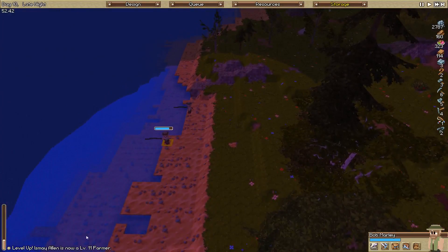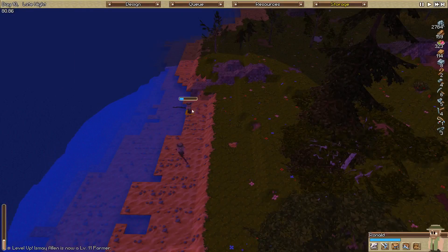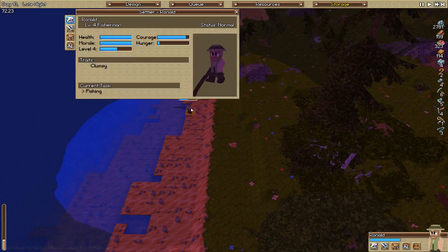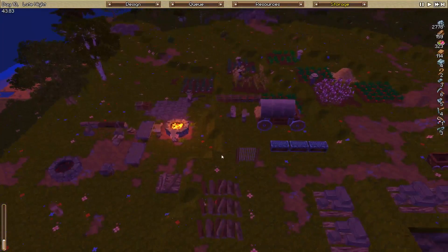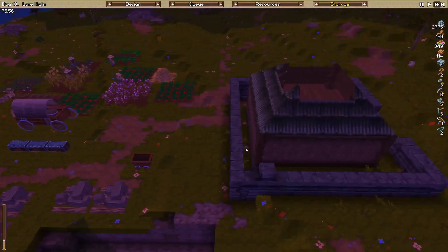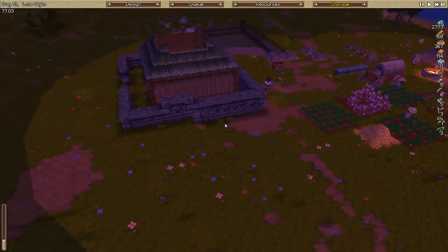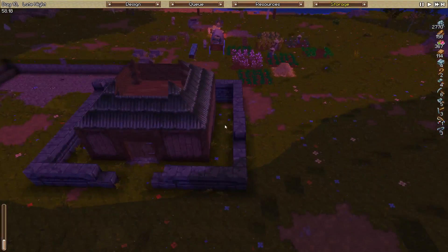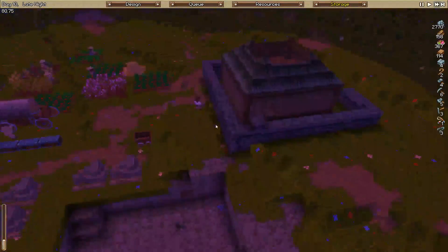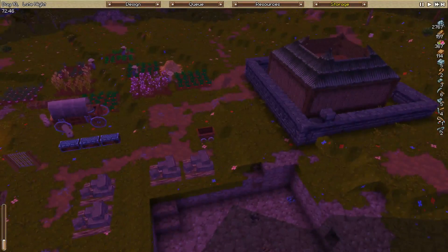Misha's now level 11 farmer. Bob Marley has got a bunch of food and he's going to come back and drop that off. Ronald is also level 4 and he's got a fair bit of food as well. Our castle wall is coming up fairly quickly, which is good. I think we're probably going to go up to maybe level 4 or even level 5 for the wall.